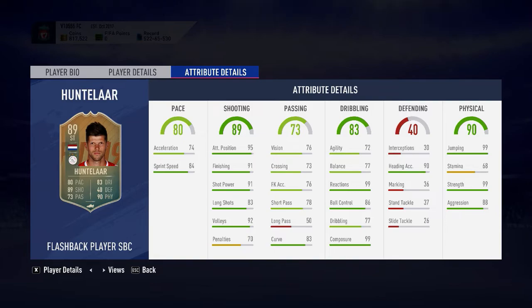His stamina stat is very low, but you can give him a very good chemistry style such as Hawk. Give him a base shoot and physical — it can improve his stamina as well. His shooting is a very good finishing at 91. Good enough.